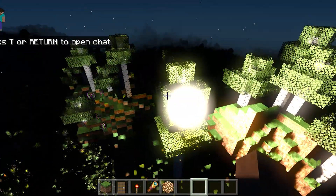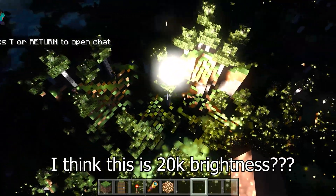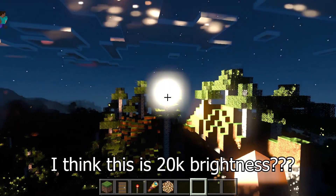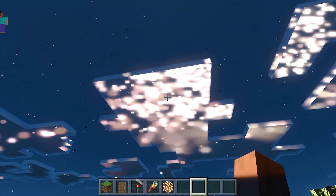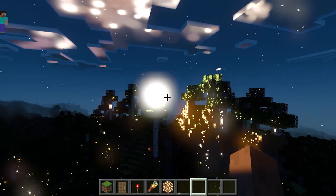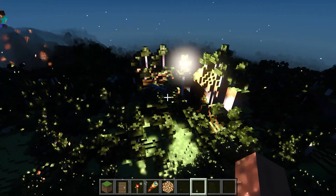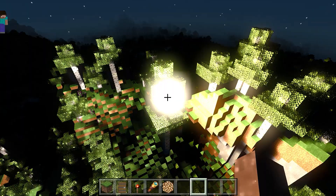This is about as bright as it will ever get without Minecraft actually breaking. This is at least brightness 1000. Even the clouds are getting affected by this bright block. This one block is lighting up the entire world pretty much. This is gorgeous.